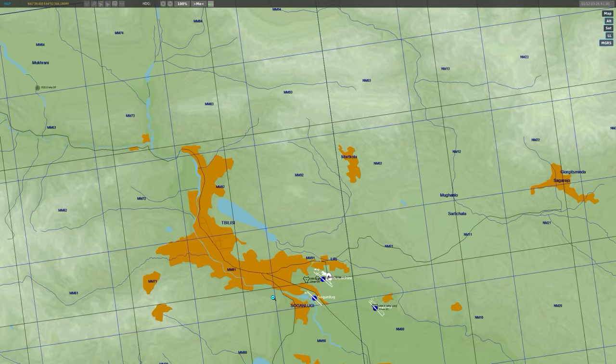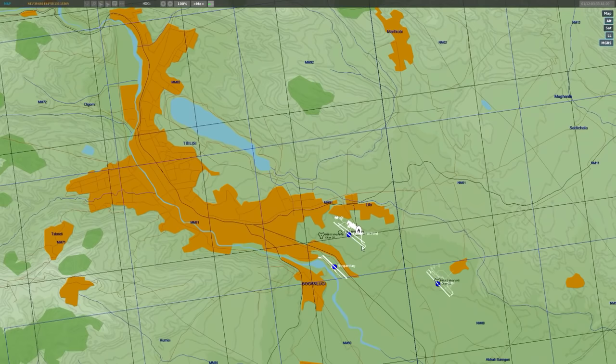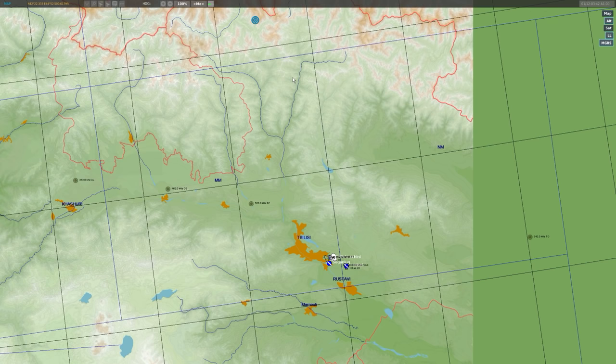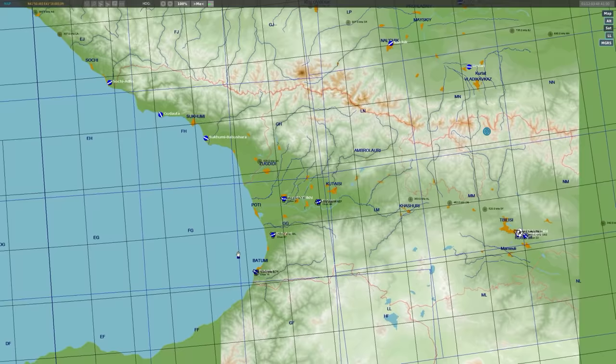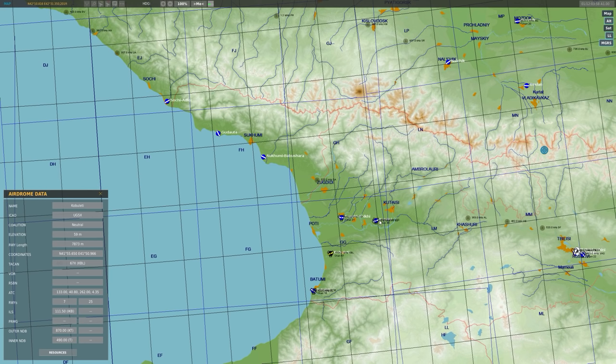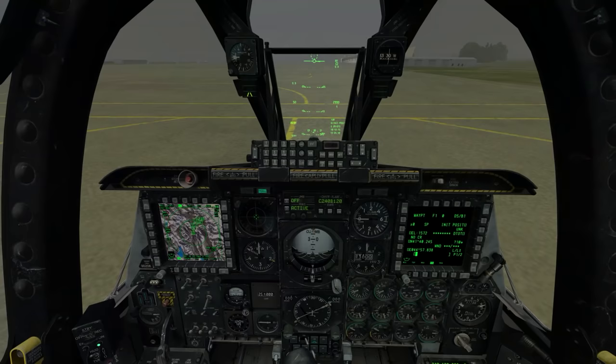What I'm going to set up is my TACAN, ILS, and ATC frequencies for this airfield. Should something like my EGI going out happen when I'm in the middle of nowhere, I can turn those things on and navigate back. Think ahead — if you're spawning at one airfield but returning to a closer one like Senaki, set up your TACAN, ILS, and ATC for that airfield instead.